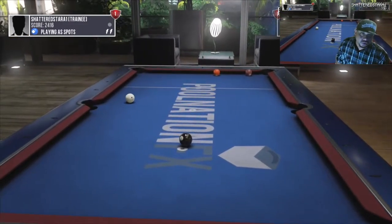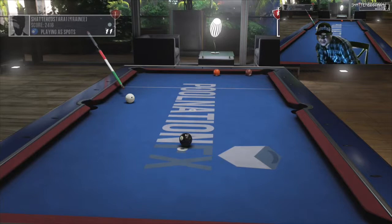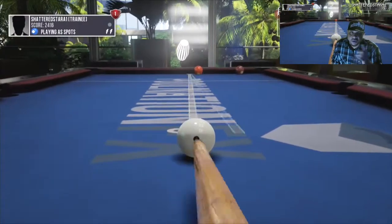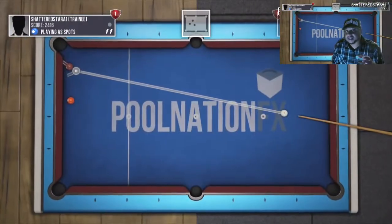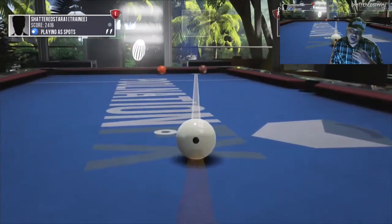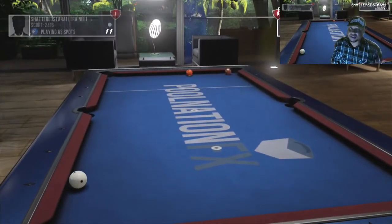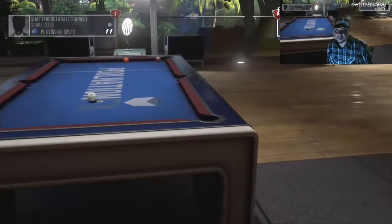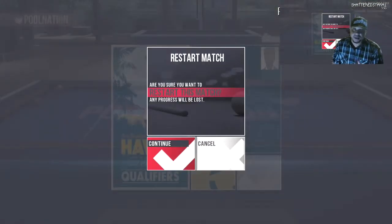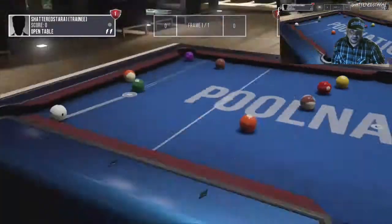We're down to pretty much the last ball. He's got one shot on me. He misses — gives me another chance to take him out. I'm using the assist, trying to kiss it, but it's kind of tight. Bam — that's a realistic shot, and I've made that shot before. But he hits the eight ball into the corner and I lose. That's the first game.